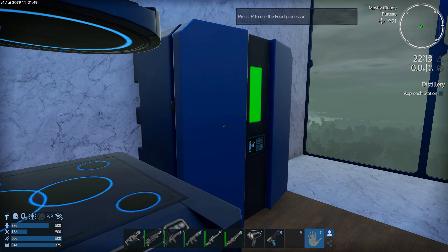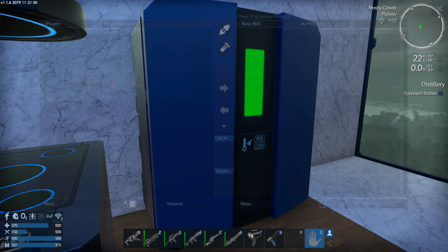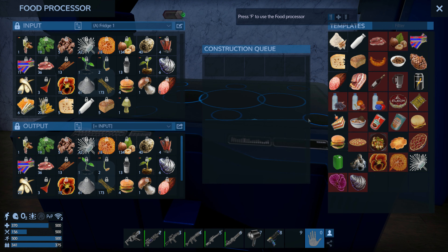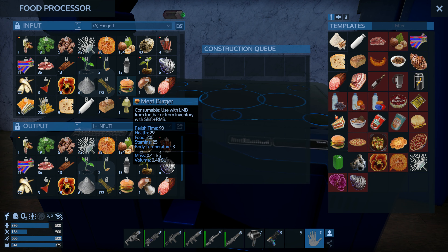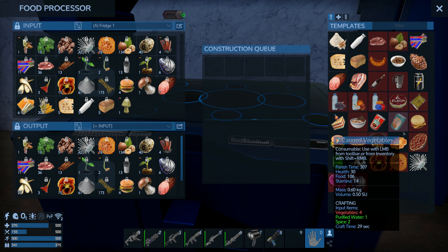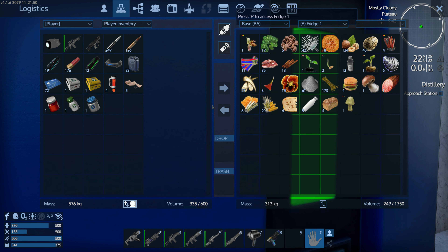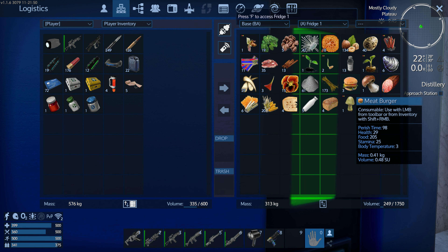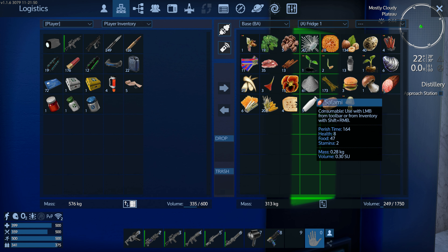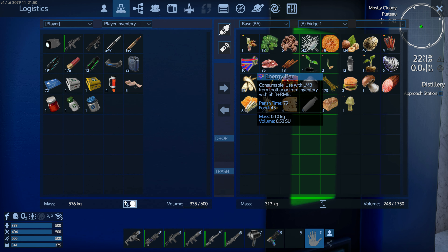Hello everyone, Theranx is here and welcome back to Empyrean Galactic Survival. Let's check our crops. We're going to get — that says pre-harvest pumpkins growing. We did get some more spice, we can grab that, mushrooms are growing, we got the grains, the herbal leaves, the natural sweetener. Things are looking good. We need more vegetables, we need a lot more vegetables actually.